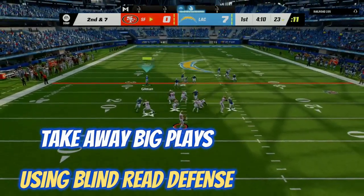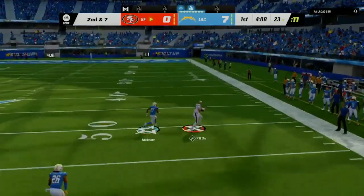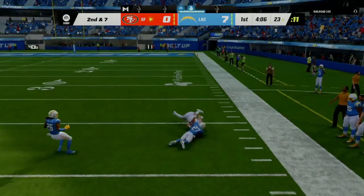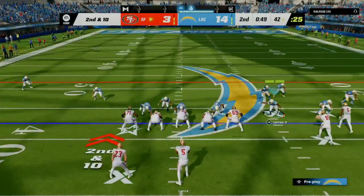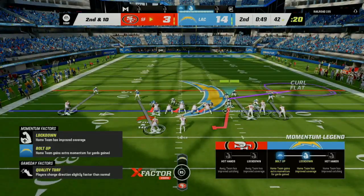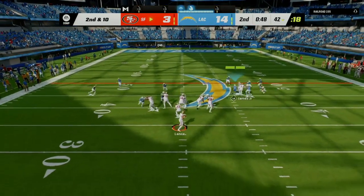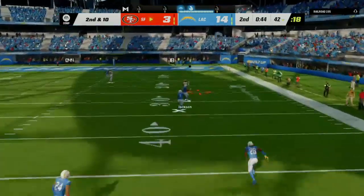As you can see right here, you want to take away the big plays by using the blind read defense. What I mean by the blind read defense is: once you realize who your opponent's favorite target is, that's who you want to start targeting on defense. Then you're going to make your opponent look elsewhere and make blind reads. I'm going to put a 25-yard purple on that side.